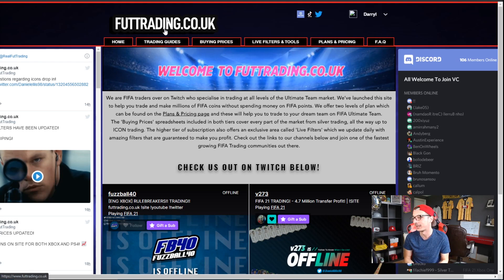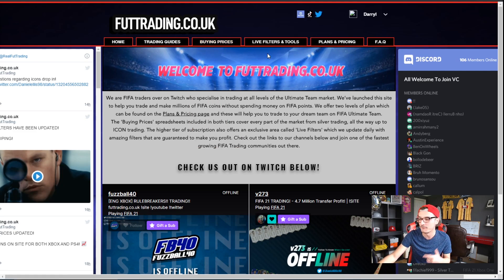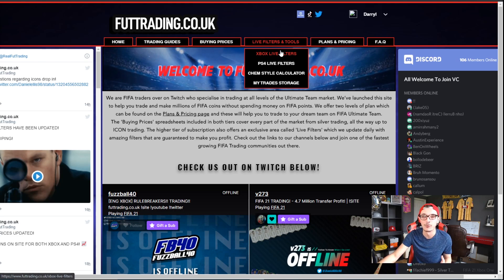We're talking thousands of cards on the market. Just gone live right now is our League SBC investment guide, where you guys can make hundreds of thousands of coins. Icons are now live on the site — buying and selling prices for pretty much every single icon on this game. It's £10 a month for Tier 1, which gets you access to all the buying and selling prices, and £15 a month for Tier 2, which gets you access to our live filters tool, helping you make thousands of coins immediately with the best sniping filters. You also get access to a chem-style calculator and a trade storage area so you can track how many coins you're making every single day.